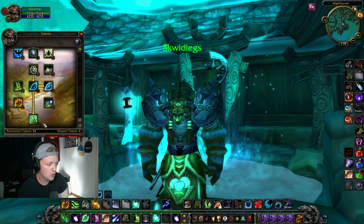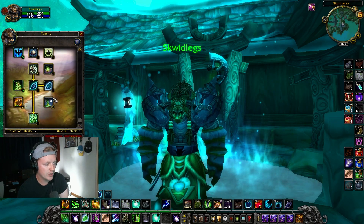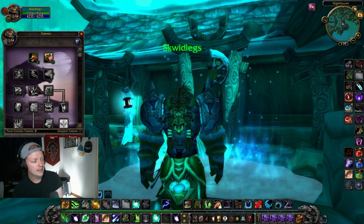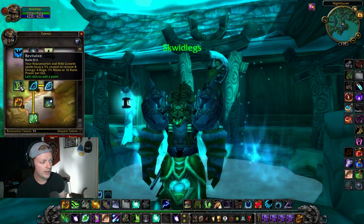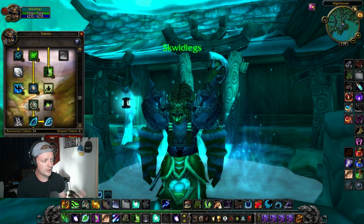Next up, I'm grabbing Earth and Moon, giving me 55 talents in Resto that I find necessary. Then going into Balance and grabbing 5 in Genesis, leaving 1 point left over for either Empowered Touch to make your Nature's Swiftness button better, 1 in Revitalize for a little more mana, or Living Spirit for increased healing. I'm just going to grab Living Spirit.